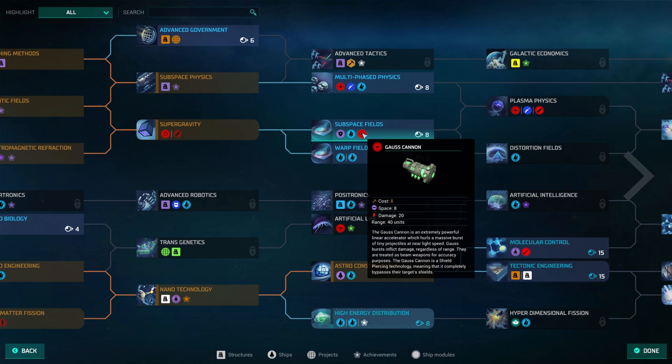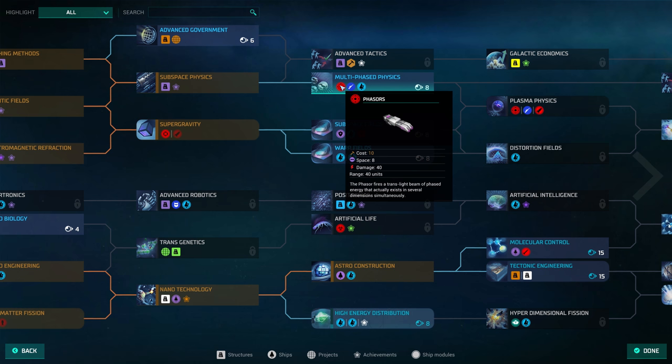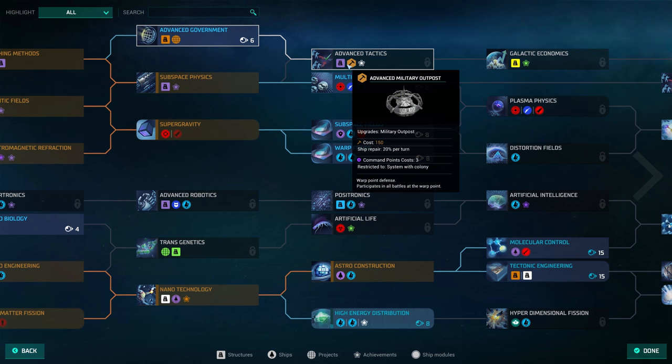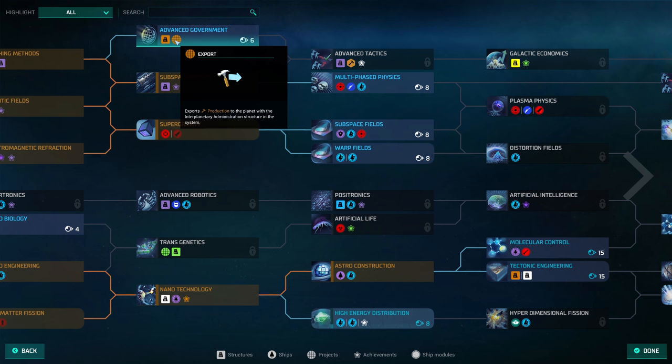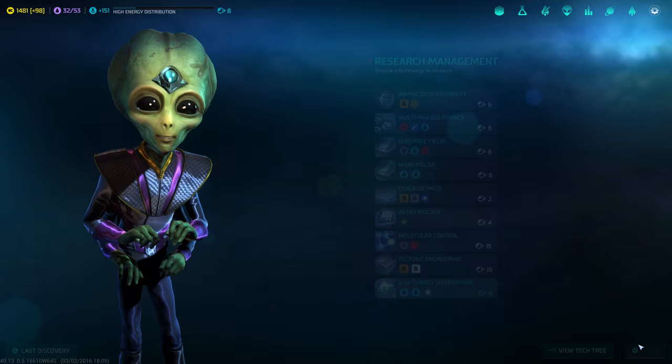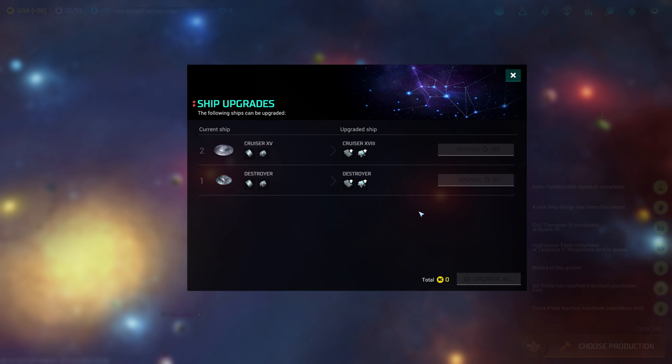So what do we want to research? Maybe some weapons — we'll need better weapons against the guardian. Energy absorber: plus 50% energy weapon damage, plus 25% ship space. Let's go for high energy distribution. Can we unlock some fun weapons? Gauss cannon, 40 range, class 5 shield. There are quite a few useful military techs. Advanced military outposts export production to the planet with the interplanetary administration structure. Anyway, we'll go for high energy distribution. We should upgrade everything sometime soon.